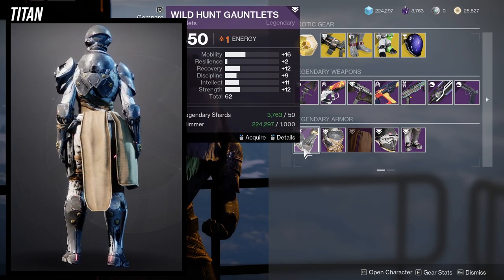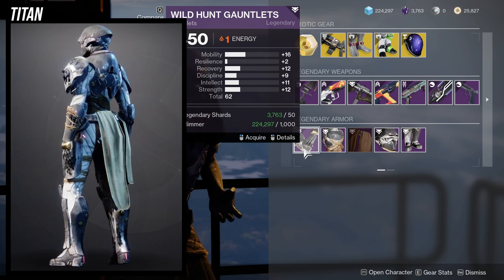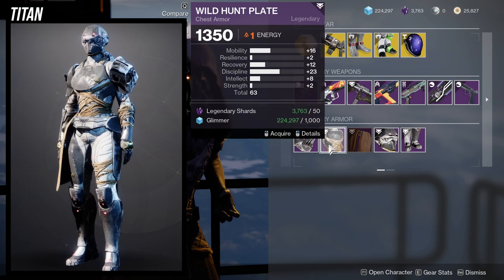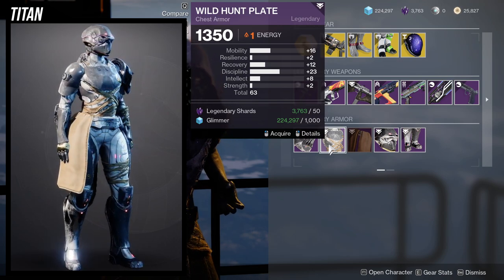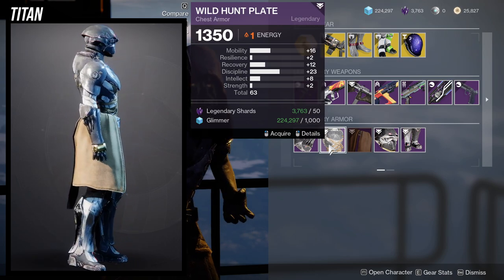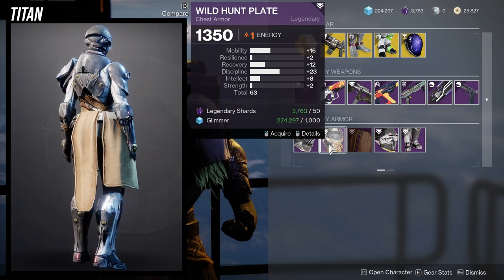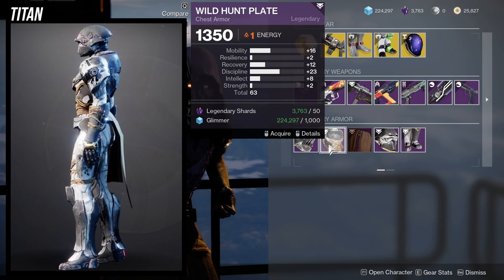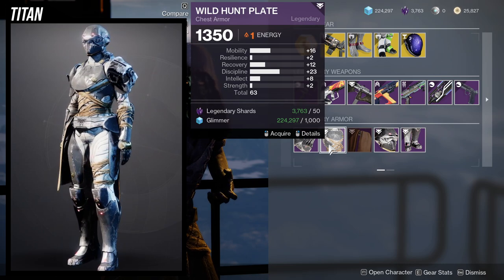For the Titan arms, we're gonna be looking at high mobility — I would not recommend this one. I also wouldn't recommend this one, although discipline and recovery is nice because once you bump up that recovery it'll be a 24, which is nice. But you can get better chest pieces out in the wild, so I would say still get this if you don't have something better.